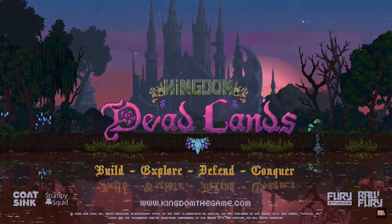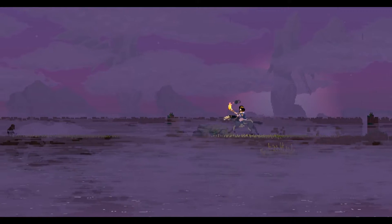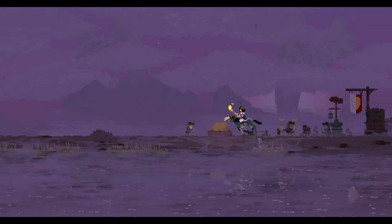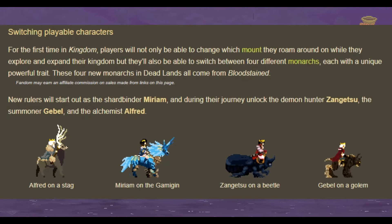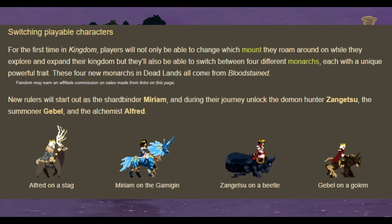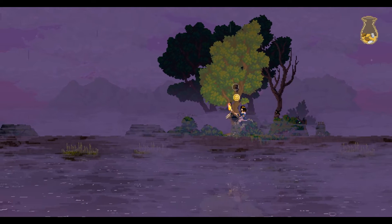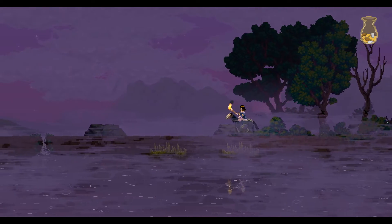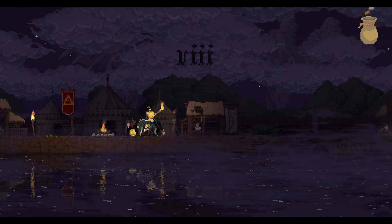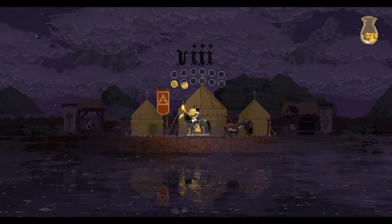Other than a new atmosphere, the character can now not only switch mounts, but switch entire characters. So you can try Alfred on a stag, Miriam on the Gamigan, Zangatsu on a beetle, Gebel on a golem. I am saying all of those names wrong — I'm not familiar with the Bloodstained franchise — but I'm very much looking forward to playing around in Kingdom, unlocking new things, enjoying the wonderful world of this game all over again, exploring and finding new easter eggs and secrets, and trying out some of these new characters.